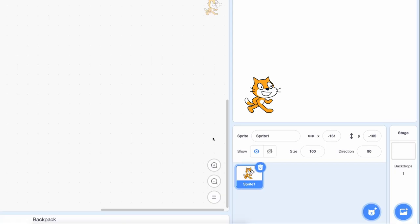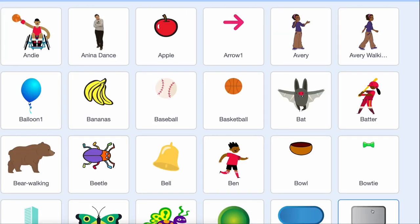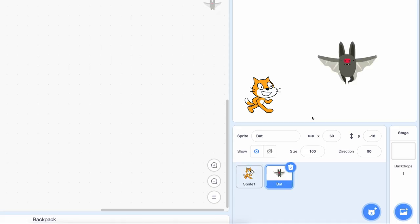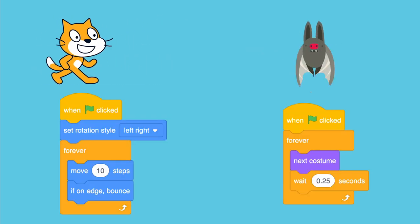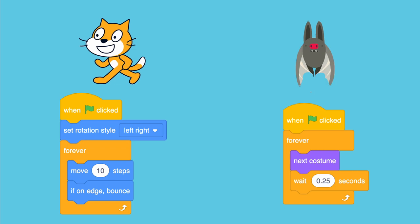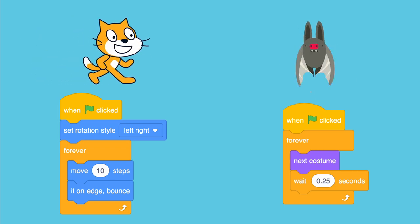In Scratch, this might mean adding multiple sprites to your project and then adding blocks to them to make the sprites do different things. If two sprites have blocks that respond to the same event, like the green flag or a key press, then your sprites will run those blocks at the same time.